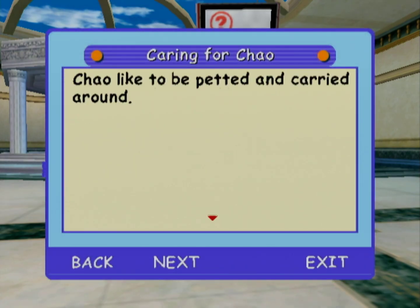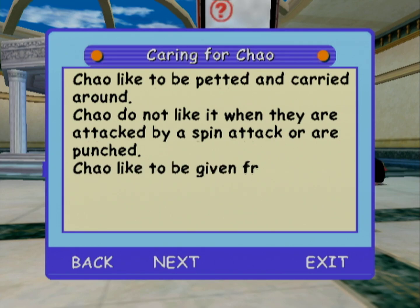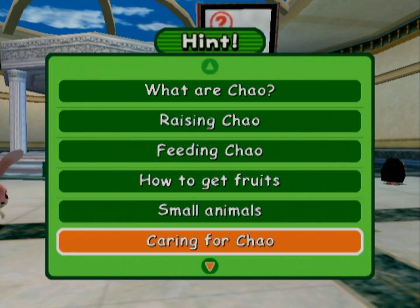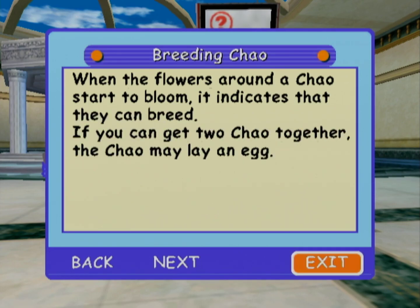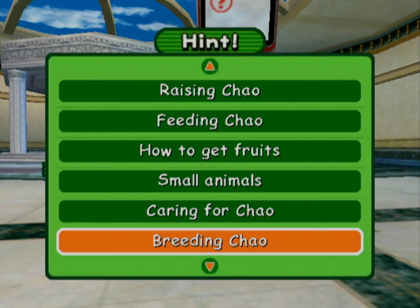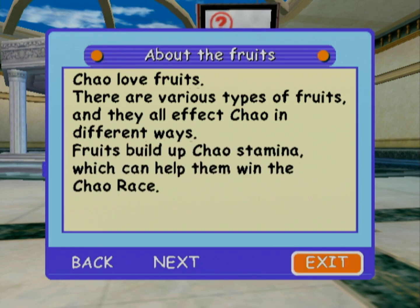Chao like to be petted or carried around. Chao do not like it when they are attacked by a spin attack or are punched. Chao like to be given fruit seed. When the flowers around a Chao start to bloom, it indicates that they can breed. If you get two Chao together, the Chao may lay an egg. There are various types of fruits and they all affect Chao in different ways. Fruits build up Chao's stamina, which can help them win the Chao race.